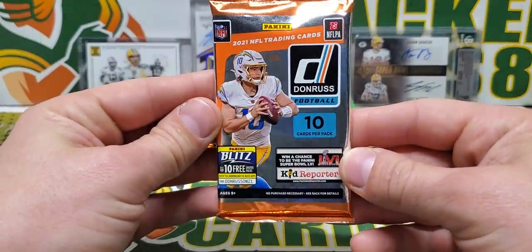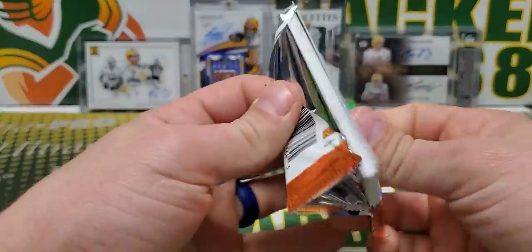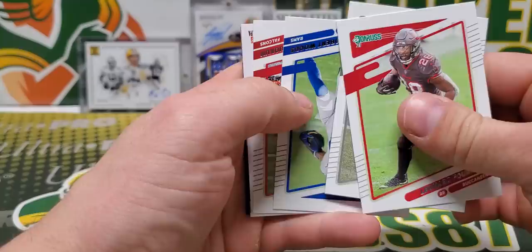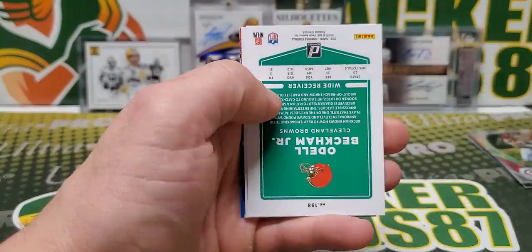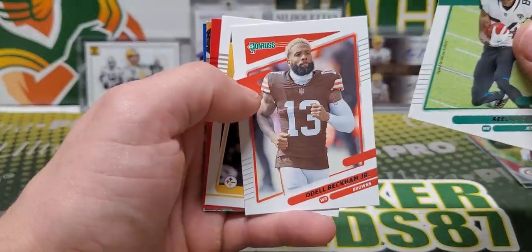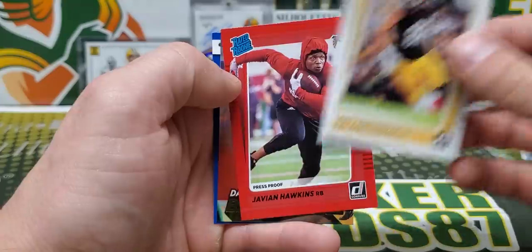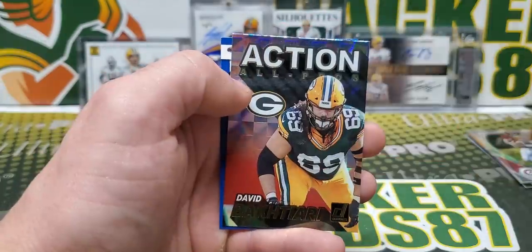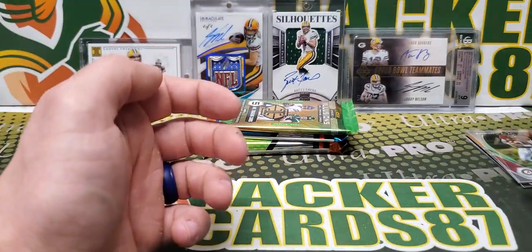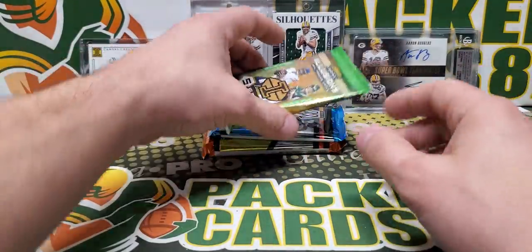Next up is 2021 Donruss Football. Donruss can be sneaky good at times — it's one of those cheaper products that you just never know. Cole and Odell, we got a Pat Furmer Rated Rookie, Javion Hawkins Red, Bakhtiari and Thurman Thomas. So far, our Prism Draft Picks has been the best pack.